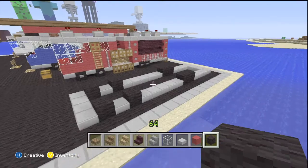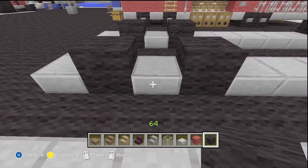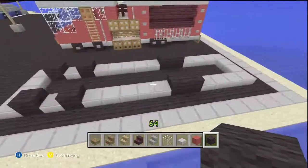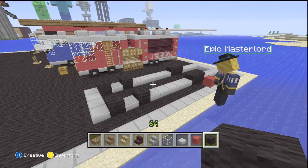Here are our wheels. You're going to take black wool and start from the front — go back one, place one, back another one, then place one. Then come from the back, come back four, and place two wheels. Next, we're going to do the first layer of our fire truck.